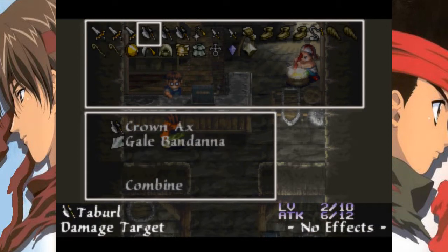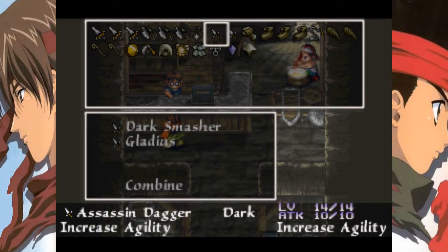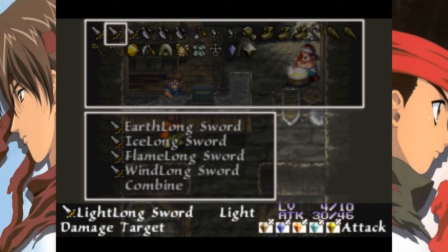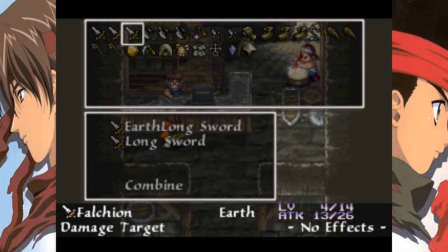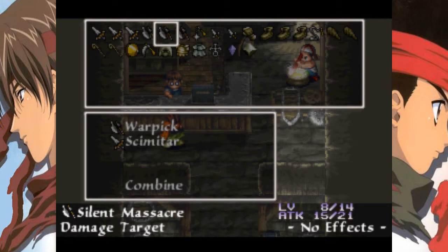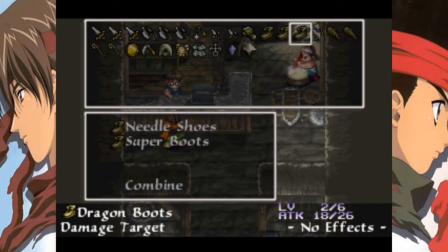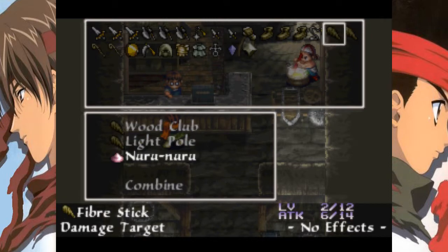So if you happen to come across the two items required to combine one of these items, consider yourself lucky. The Small Sword is a component in the Spatha combine — so that is what that is useful for, if that is something you wish to go for. Realistically, I don't know how much of these things I'm actually going to end up getting, but they're definitely worth keeping in mind.